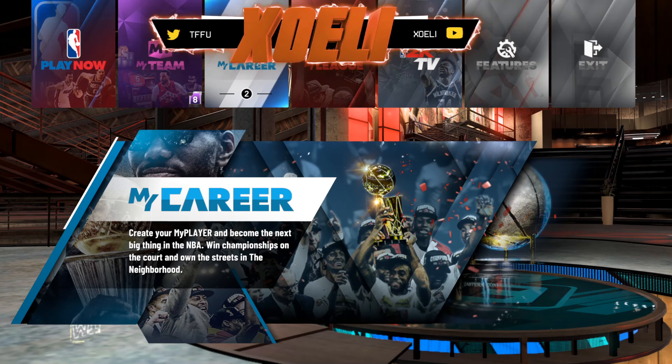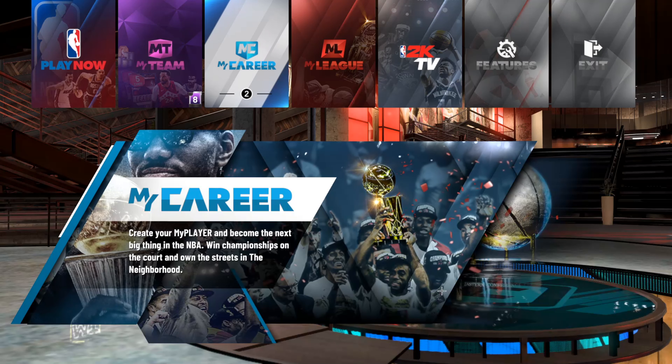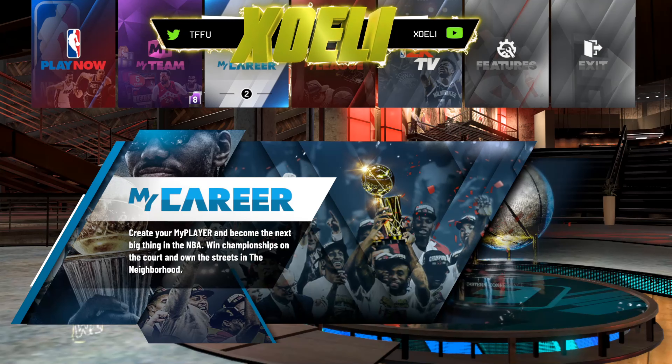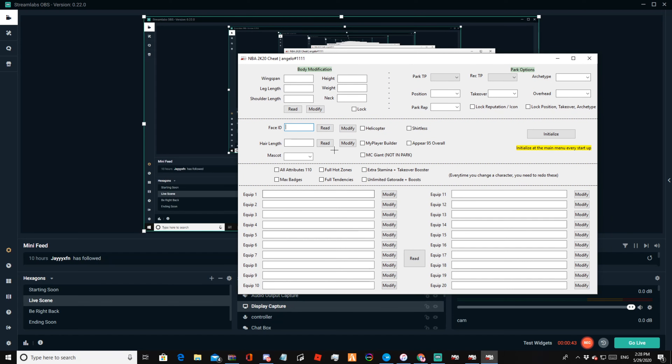I'm gonna leave the links in the description for these hacks. You want to click the first link — it'll take you to the hack page. You want to click all of these boxes: max attributes, max badges, tendencies, hot zones, Gatorade stamina. You can also choose any archetype in the game, and logos — 2K logo, VIP, Twitch, radio, shooting star, NFL, blue ball. I'm gonna go with the Twitch logo.